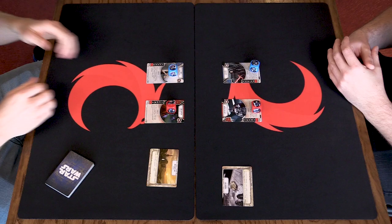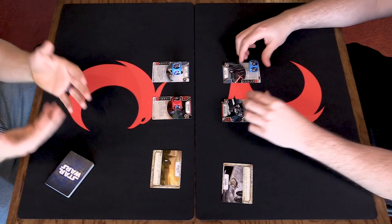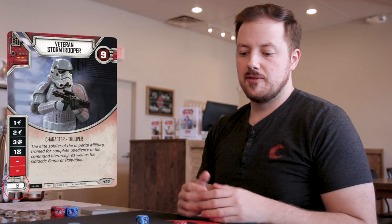Now before we get into it, there's a couple of things we need to know. First, when we're starting a game of Destiny, we bring our characters and we bring a battlefield that we have chosen to potentially play on during the game. You'll notice in the bottom left of every character there is a point cost, and there's either one or two numbers. If there's one number, that's the cost of the character to bring them to the game.